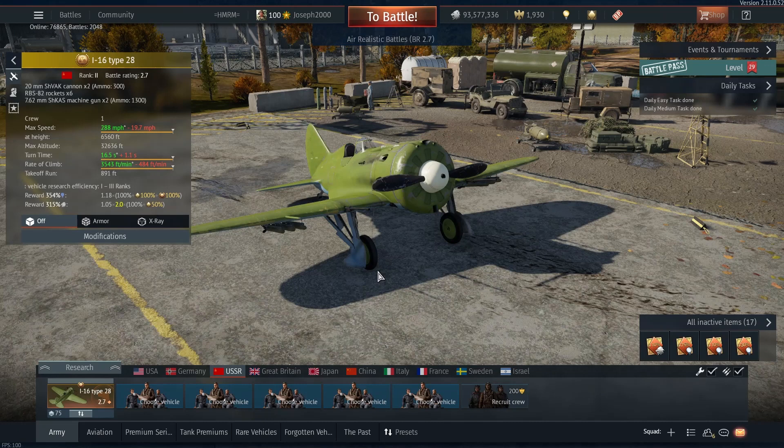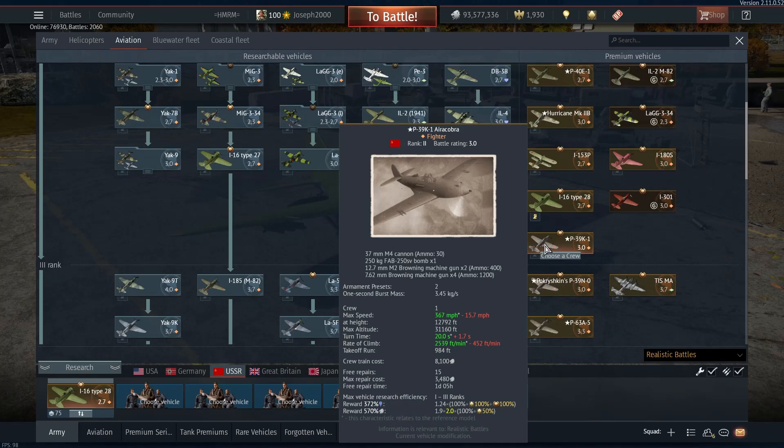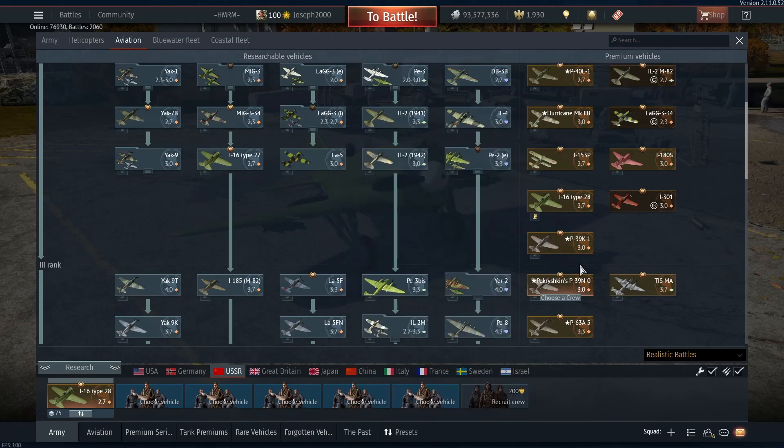Do I recommend picking up this plane? I personally would, but I would wait till 50% off and even then I would actually leave this plane till last. This was the last Russian GE rank 2 premium that I had to get. But would I recommend someone going out of their way to purchase this? No, I wouldn't. This is not a first premium that you purchase. If you want something for your rank 2 Russian tech tree, get the P40 or the P39 — these are two excellent choices.